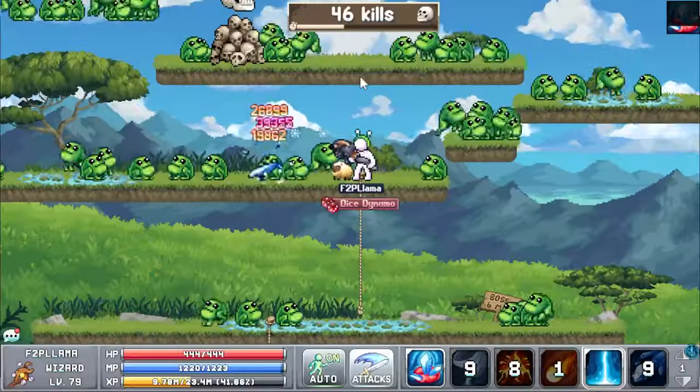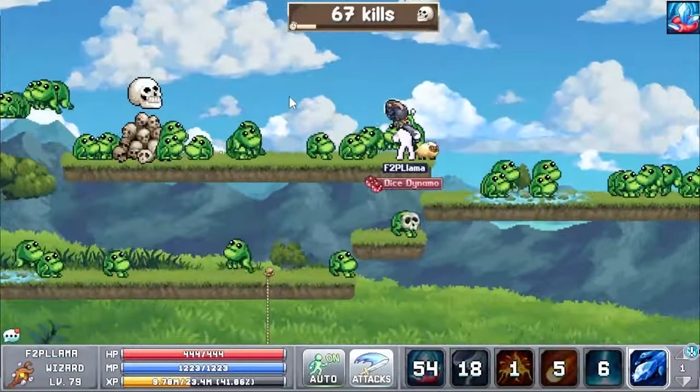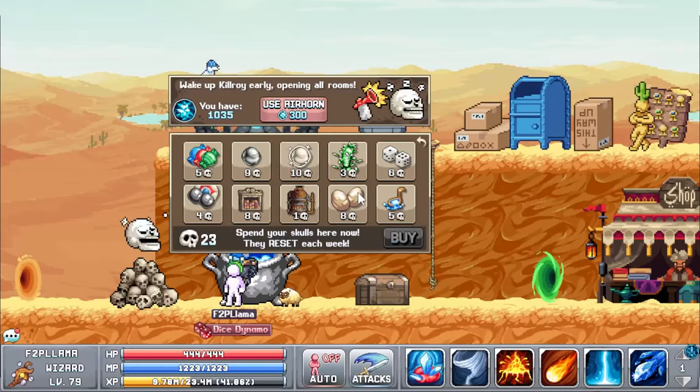Kilroy is a weekly minigame you must enter on the displayed class. Get as high a kill count as you can. At the end of the timer you'll get a few options: increase the timer for the minigame, get more talent points, or get bonus skulls. These skulls are spent in the skull shop — most things in the shop are worth grabbing, just avoid the middle three on the top row.